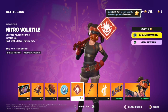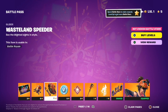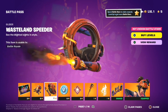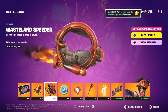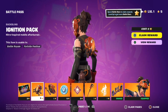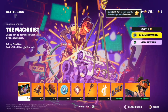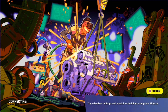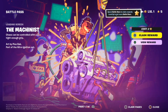Got the Nitro Volatile Modicon. Some V-Bucks. The Wasteland Speeder Glider — I think this looks really cool, I can see myself using this with some other skins as well. We got the Ignition Pack Back Bling. Not a great back bling in my opinion, but it works pretty well. And the Mechanist Loading Screen — pretty nice, I love the art style. I don't really care too much for loading screens, but hey, pretty nice.